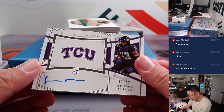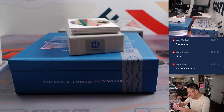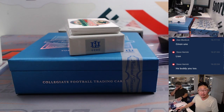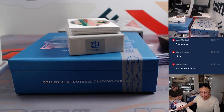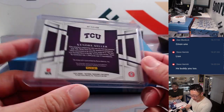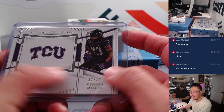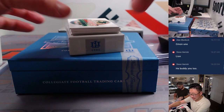We've got TCU's Kendre Miller, 47 out of 49. Someone guessed Tampa Bay, but he is a Saint. That'll be for the Saints number block team — Saints 7, for Eric B.